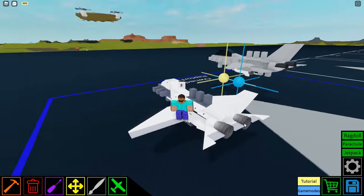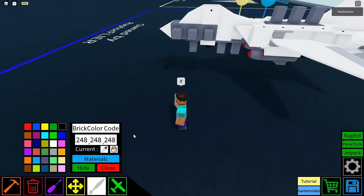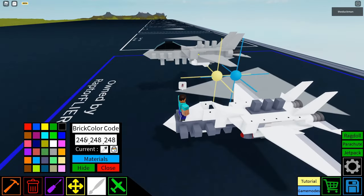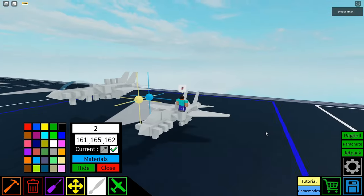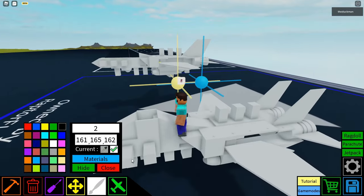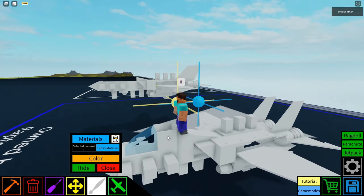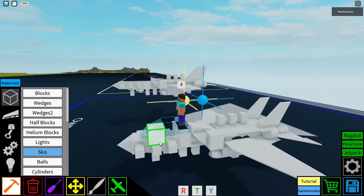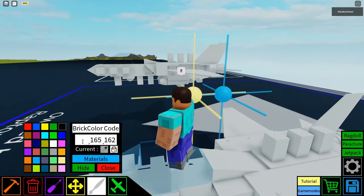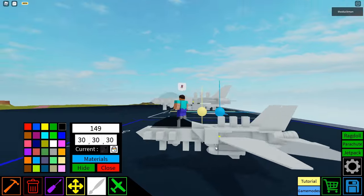Now we need to move on to painting the actual plane. The main color for our F-14 is going to be this gray color on our color palette. Get the fill tool and just fill the whole thing so you have one solid gray color. Now moving on to the cockpit — obviously we go to materials and glass material, and just fill the cockpit in. Whatever seems reasonable gets filled. Then we're going to fill that with the color 30-30-30, just filling it in so it's a nice black.